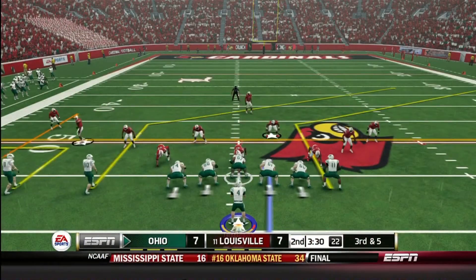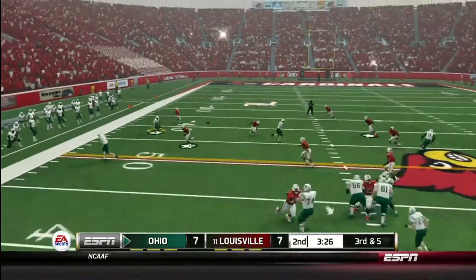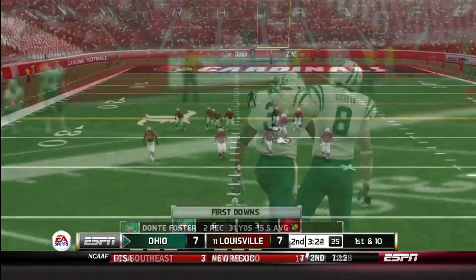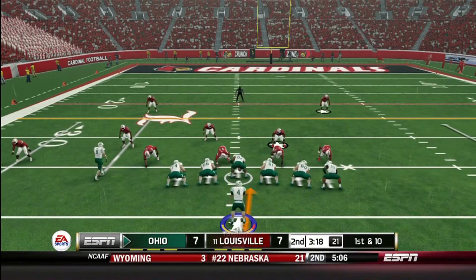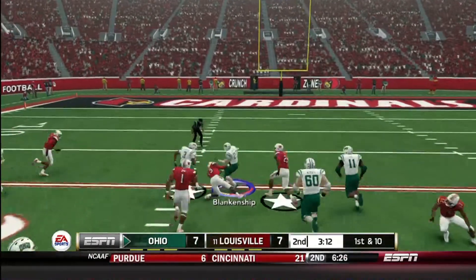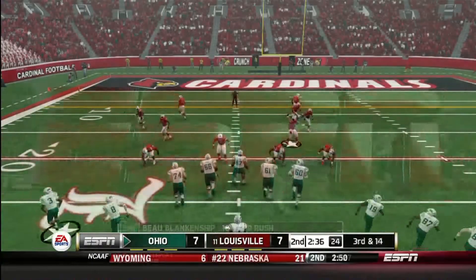We cannot lose focus — we have to keep going with it, establishing the run and throwing when needed. We get a pass to Dante Foster for a first down after a gain of 19. Then we go up the middle with Blankenship — look at the hole, and the juke move! A gain of 18 for Blankenship, it's a first down.